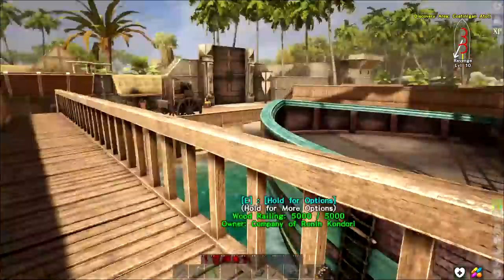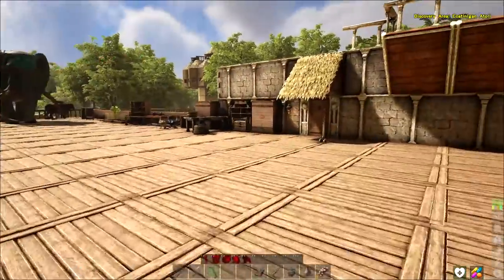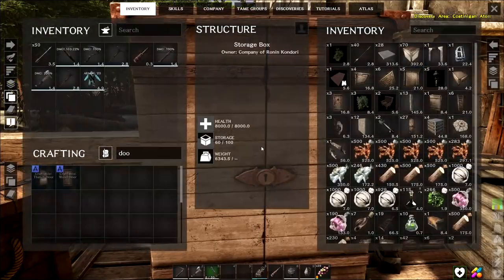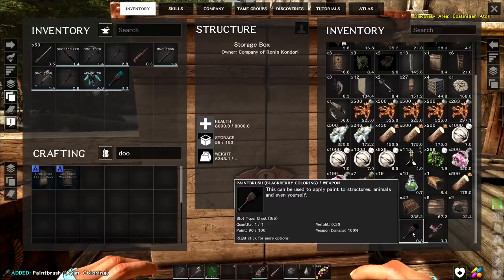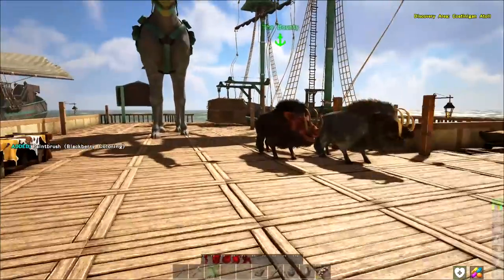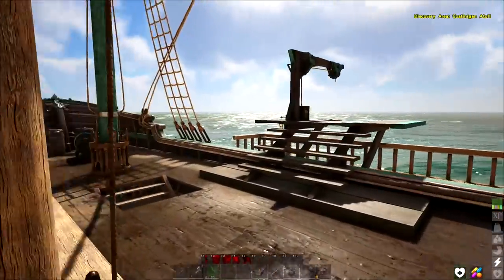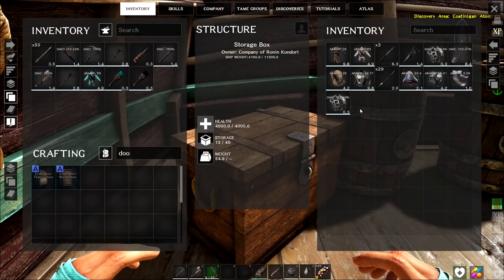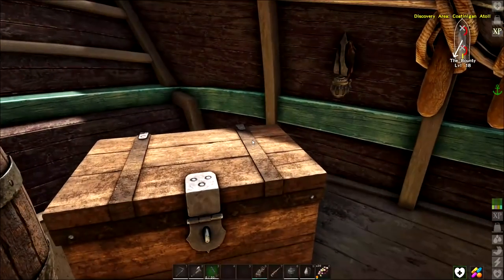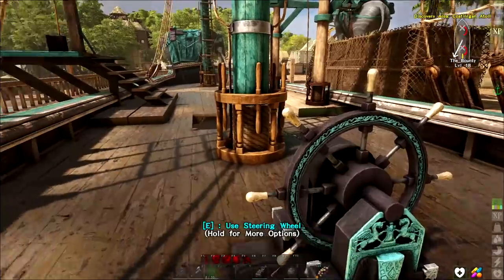There we go. We'll be just about ready to set sail. I've got everybody on the ship that's going with us, so that's all set. I also have everybody on the cannons dressed properly in the correct attire. Let me check the chest real quick — I don't see anything in there I absolutely have to have. We've got everything pretty much on the other ship as well.